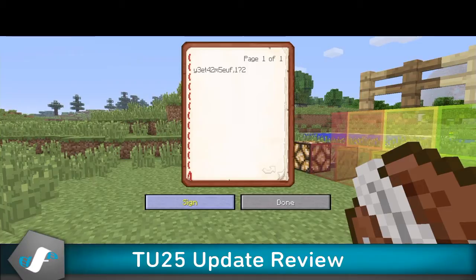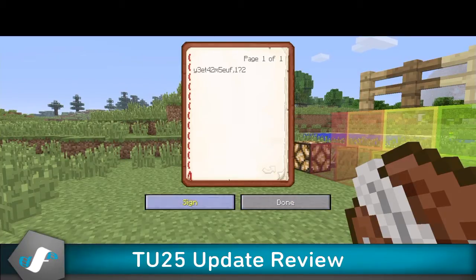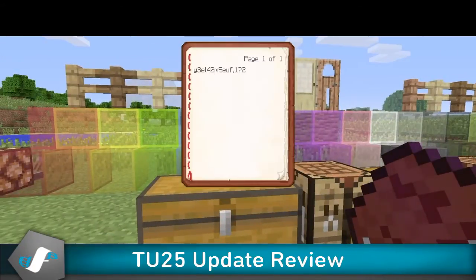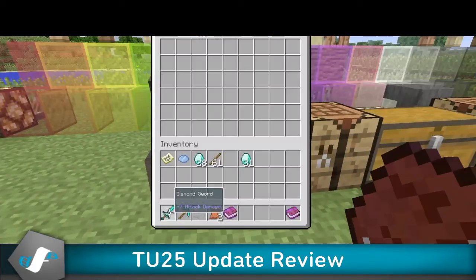What you're gonna want to do is press Sign, and it'll pop up. You want to press Sign and Close, and you title it — it's pretty much the title of the book. You just have to make sure the cursor is blinking, then Sign and Close. Bam, now you have a titled and signed book. Easy as that.